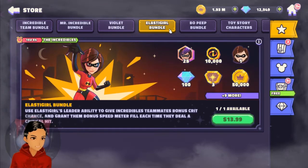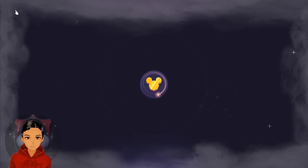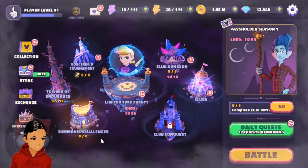And finally, the Elastigirl bundle — but no Dash and no baby Jack-Jack, so only the main characters are available for direct purchase.